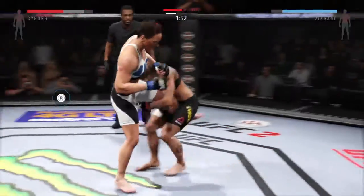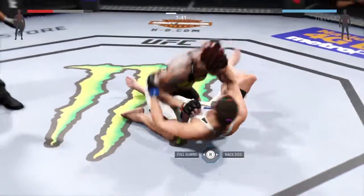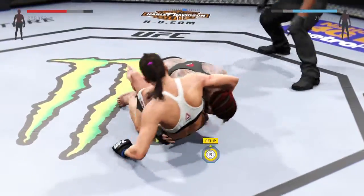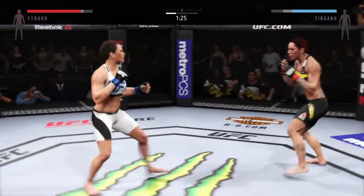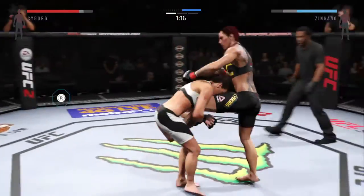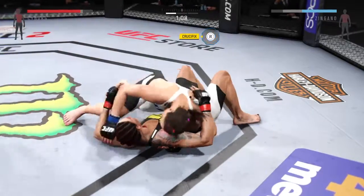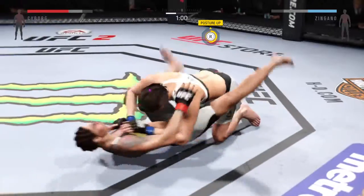Under two minutes now. And she lands another big takedown — outstanding takedowns tonight. Into half guard again, and back to full guard. Zingano gets back up again. I wouldn't be surprised if she looks for another takedown. Good combination. Look at that takedown, man. Half guard. One minute remains.